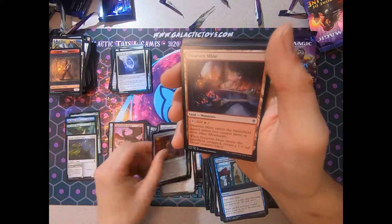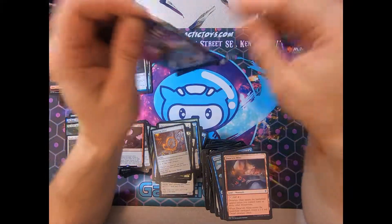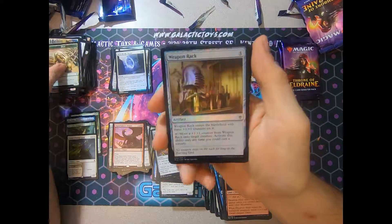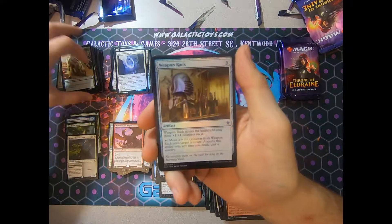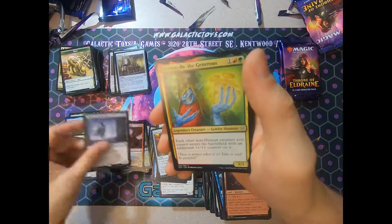Storybook Frame — Foulmire Knight. Witch Pile. We still got hope for an Oko. And a Foil Weapon Rack. And a Piper of the Swarm.